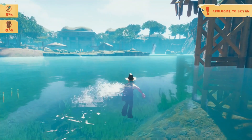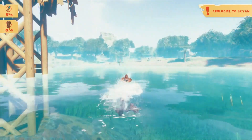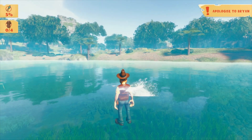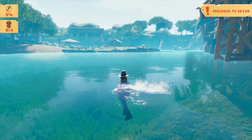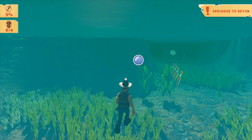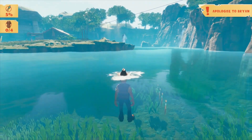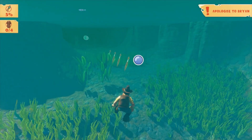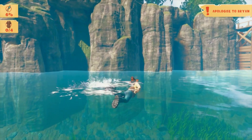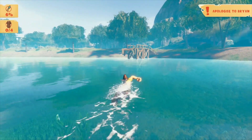You can swim as normal and then hit roll at any time to trigger it. If you jump out of the water it will reset the game to normal physics and swimming. You can use crouch, which while swimming lowers you, and you can jump out again - but as soon as you jump out the surface it reverts back to regular swimming.